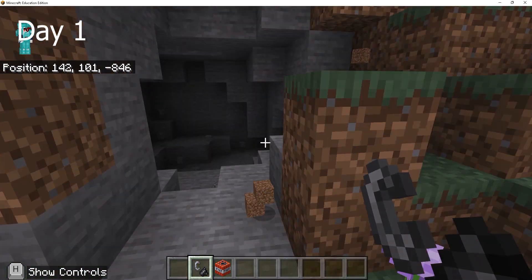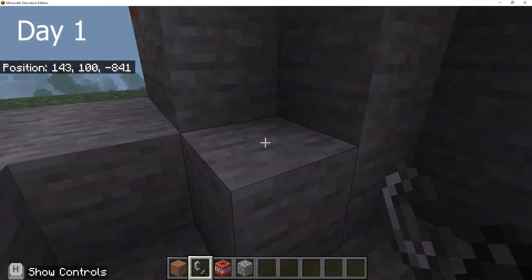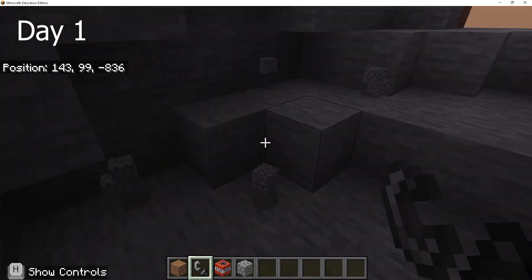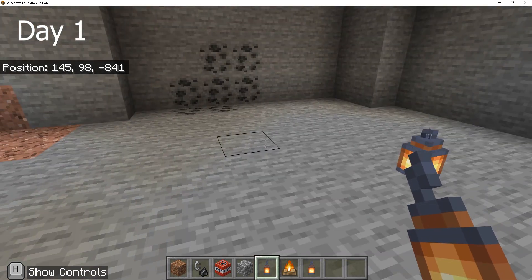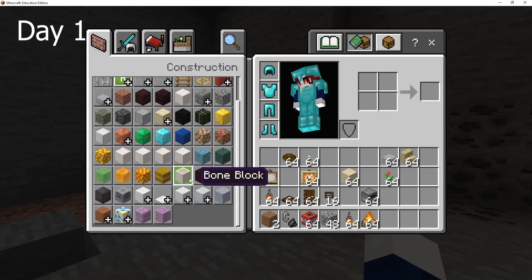I found my location and I wasn't going to break blocks with my own two hands — I used TNT and made my space, cleared it up and set it up.